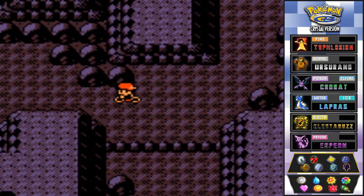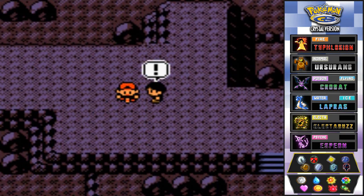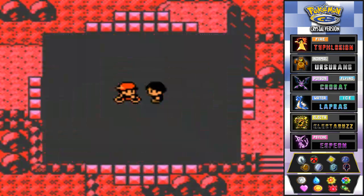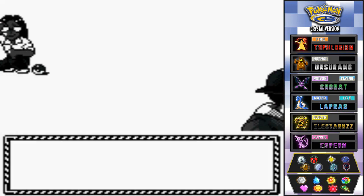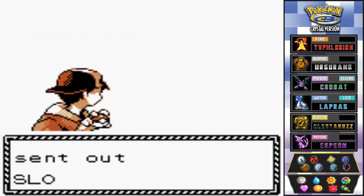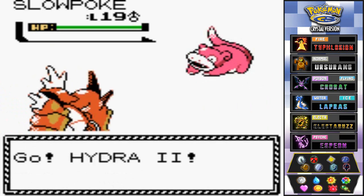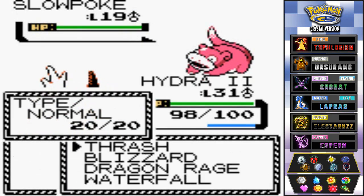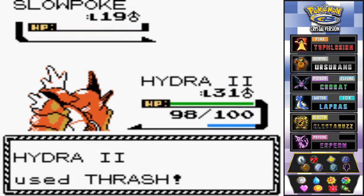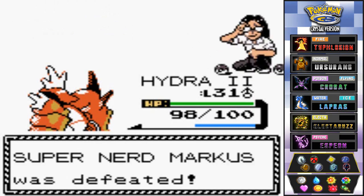Now we're going to battle Super Nerd Marcus. He's coming out with his Slowpoke — very slow. Hydra number two, do your thing! Thrash attack does its thing and bye bye. Look at that — Marcus has been defeated!